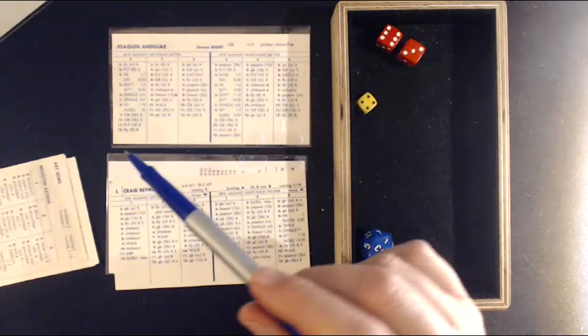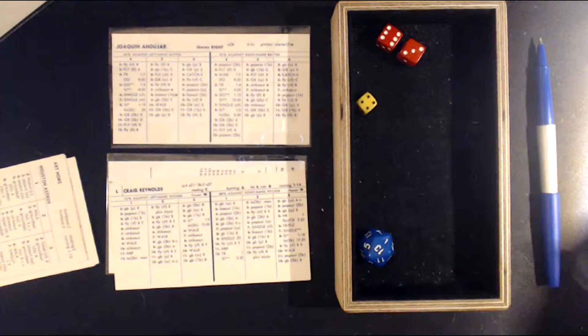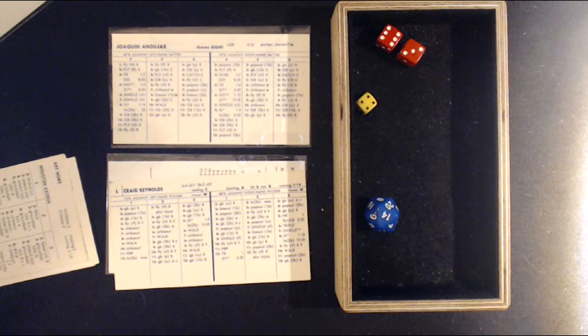Craig Reynolds, the lefty — a 4-9, a ground ball to second base. A little chopper to Tommy Herr, who is a 2-E12 at second base. Rolling a 14 — he gets to it. Both runners are going to advance. That's going to score a run.